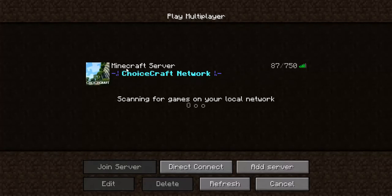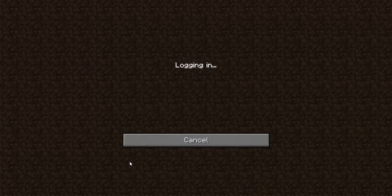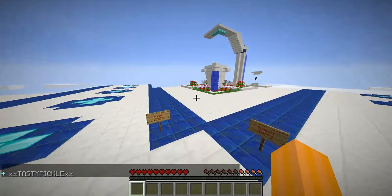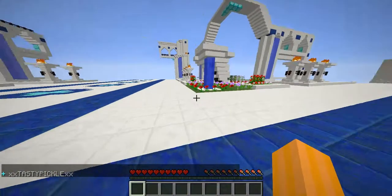You can see it says 'Minecraft server' right here for Choicecraft. If you click on it and click join server, it's loading me in. And then you are in the server — you can see there's Hunger Games, SkyBox, SkyWars and more.